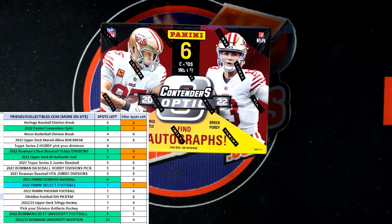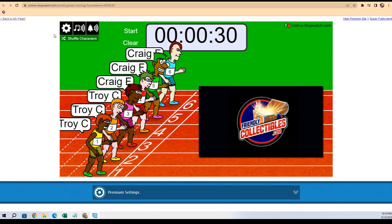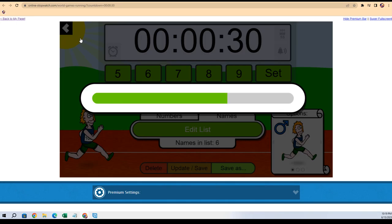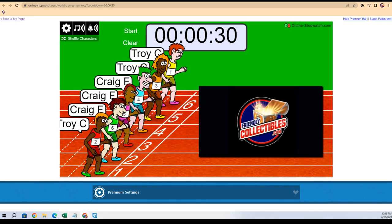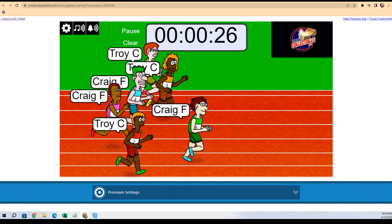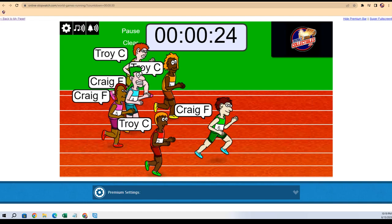It is time, so let's go right over here and shuffle seven times: one, two, three, four, five, six, seven. Contenders Optic Football — winner gets a division in the break. It's Craig and Troy battling it out.